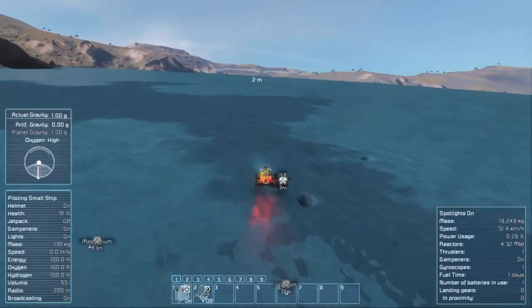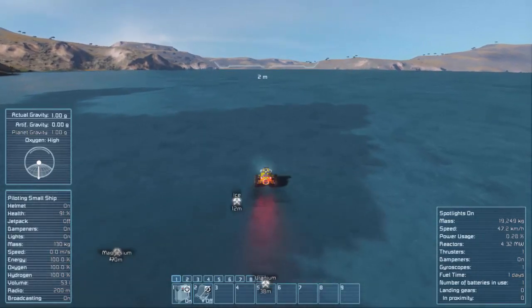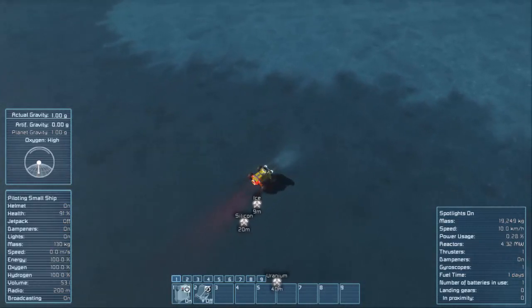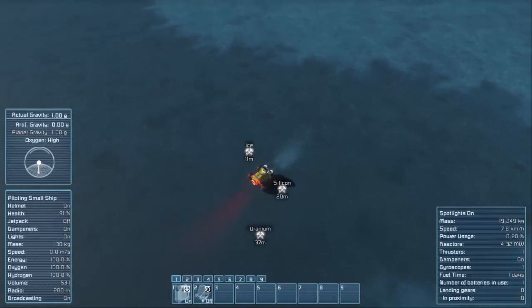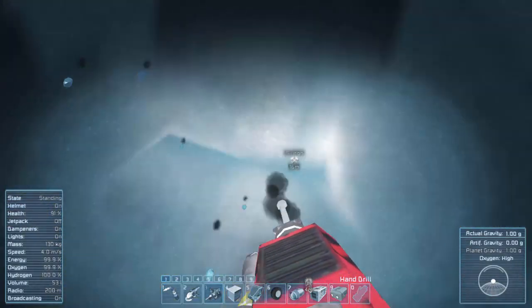There are definitely lots of glitches with shadows in the latest updates. Hopefully they get those fixed. We've got magnesium, more uranium over here, and we got a silicon node — sweet! I can do a little bit of that. 19 meters seems like the lowest right here, so we'll put the parking brake on and hop out. We'll do the same thing here with the silicon — much nicer, it's not as far down.